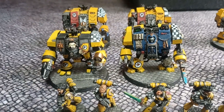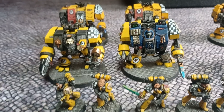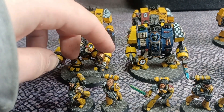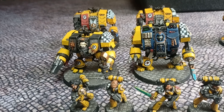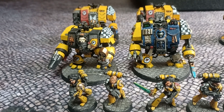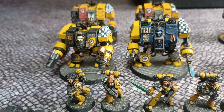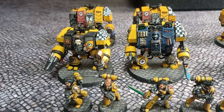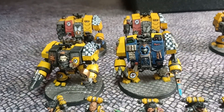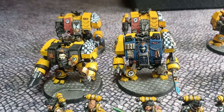I had two Librarian Dreadnoughts - one is modelled as a Chaplain - and they're magnetised so they can be just normal guys. Librarian Dreadnoughts aren't great these days. They're good at throwing out an invulnerable save, but only other infantry can use Wings of Sanguinius now, not the Dreadnoughts themselves.